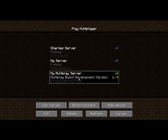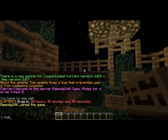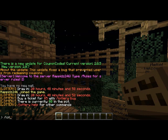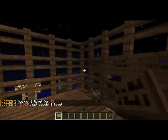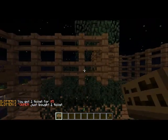Let me just exit the game and join again so I can show you the lottery. If you want to do the lottery, you type in 'lottery', then you wanna do 'lottery buy' as it says, and you'll buy a ticket. There you go, bought one ticket. So I'm gonna make signs to do that.